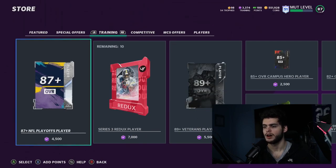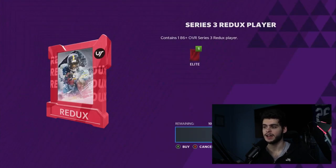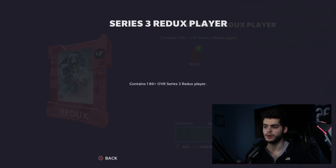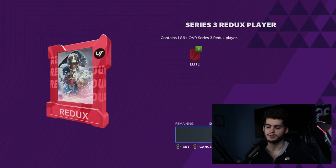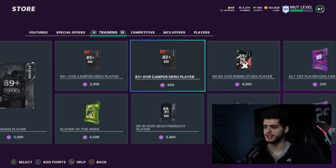Training-wise, they added a Series 3 Redux player pack — 7,000 training for an 86-plus overall. It doesn't give us odds here, which kind of sucks, but you could pull some good stuff like the new Michael Strahan and a few of the better guys. My recommendation: do your training conversions — if it costs you 100k for 7,000 training, maybe it's worth it. If it costs 300k, probably not. If it costs 50k, maybe it's worth it. Buy the best value and work from there.